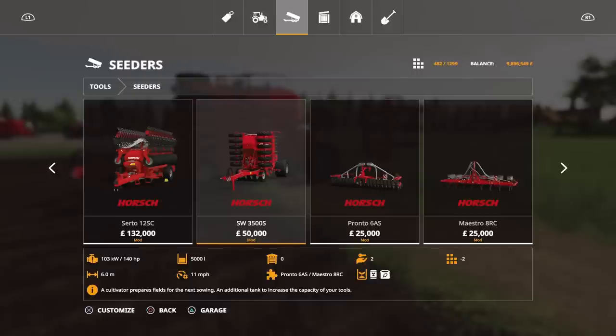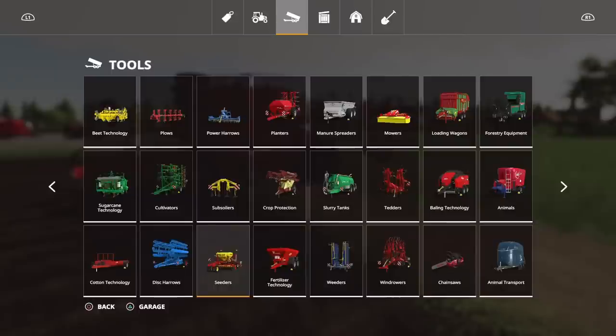Are there combinations this could work with from other seeders? Quite possibly, but there are so many different seeder options now in-game and as mods, to test every single combination would take hours. So potentially there are options available, or they may not hook up to anything else other than the 3500S — that would be separate testing you'd have to do yourself.